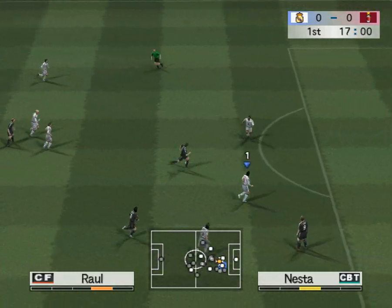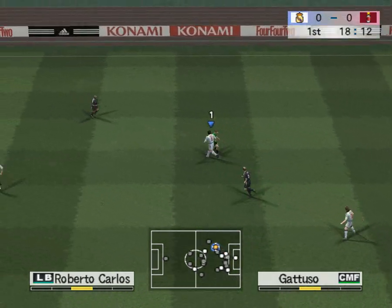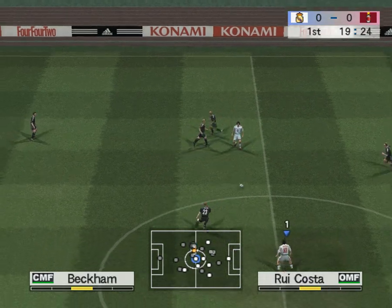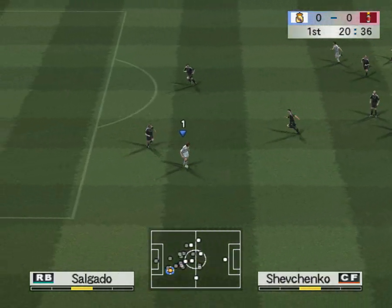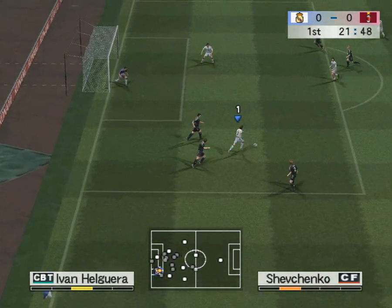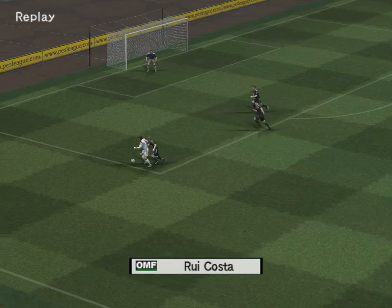Zidane. Raoul played that out to the left. Kaka. Rui Kosta. Seydorf takes the shot — just to the left of the post.